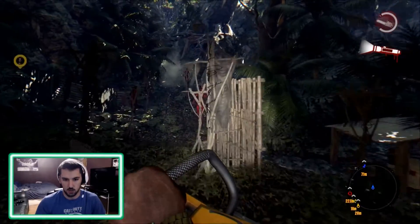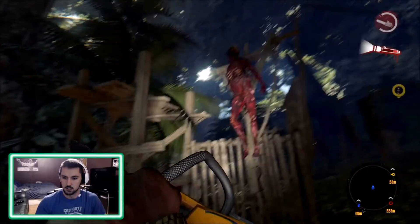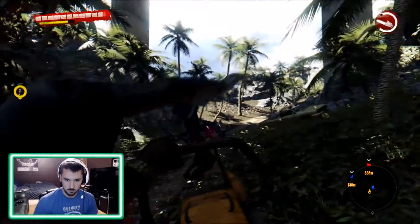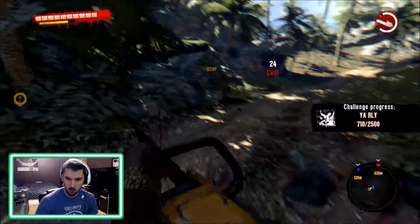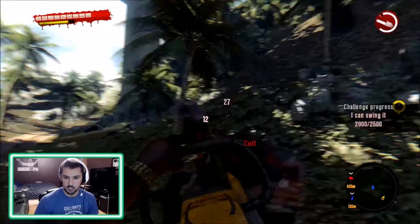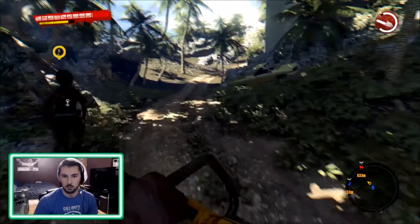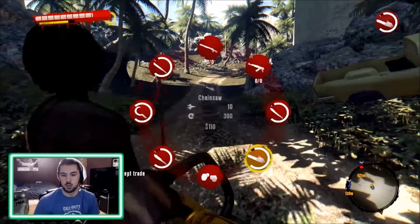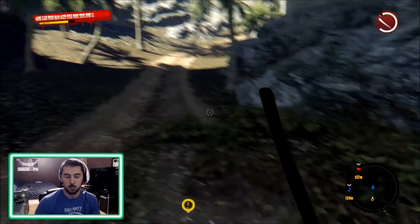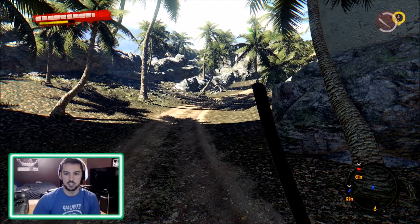Let's find some zombies to show this thing off. We've got some zombies — I got this. Just cut their limbs off, just like that. I just took out three zombies in the matter of about five to ten seconds. Not bad at all. That is the Jason Voorhees easter egg in Dead Island, or Dead Island Definitive Edition.